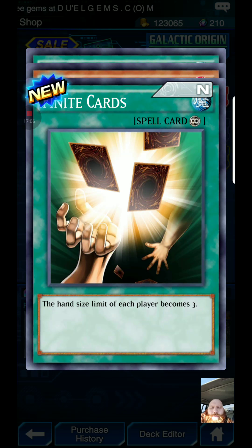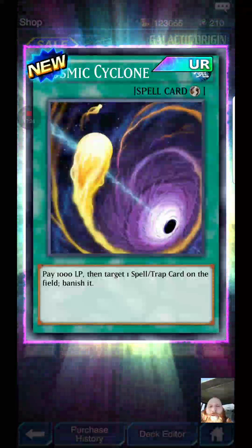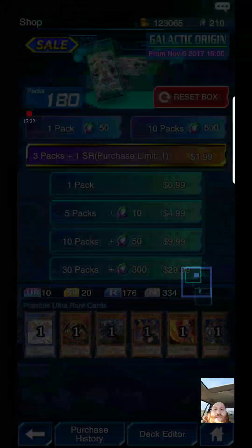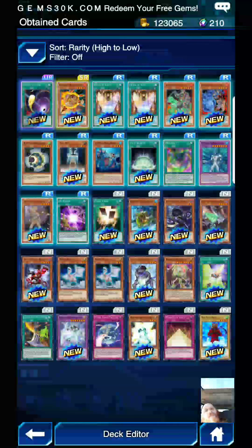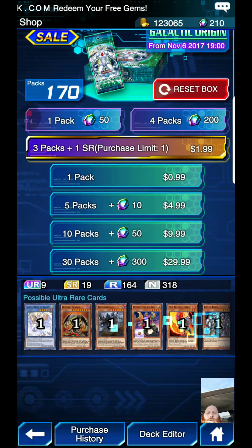Did we finally get our first UR? Infinite Cards pulls — hand size limit becomes three, ouch. Then Ally of Justice Unlimiter: select one face-up Ally of Justice monster you control and double its original attack until the end phase — not bad. Cosmic Cyclone: pay 1000 life points, target one spell or trap card on the field and banish it. I got hit by that card earlier. So that's that — we only got one UR, so we have a lot to go unfortunately.